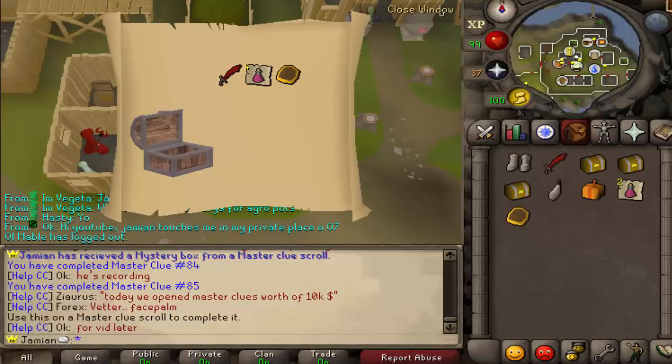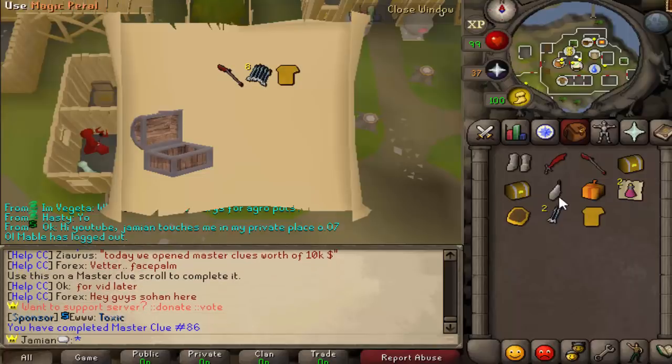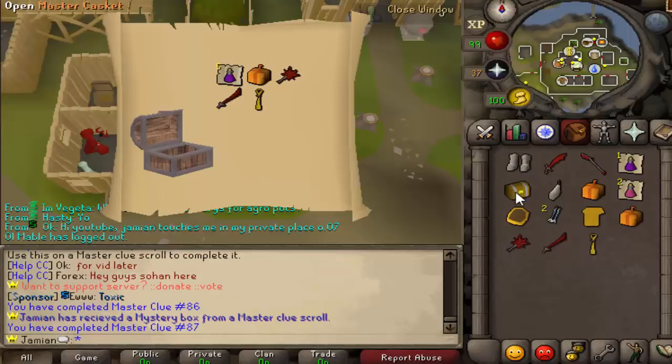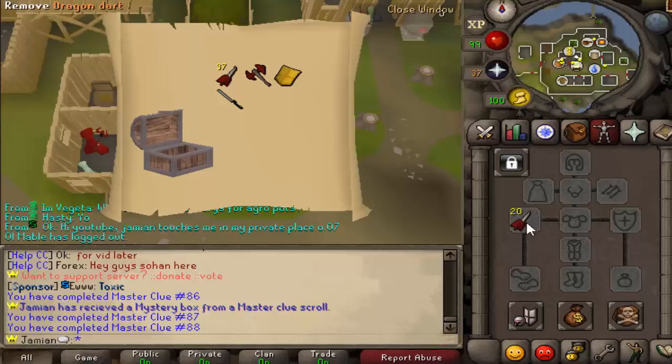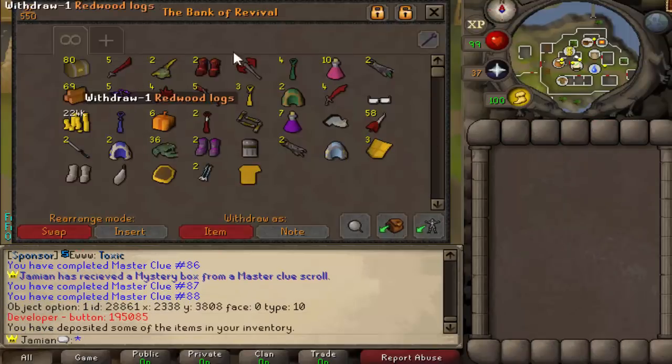Yo, this right here — if people don't know, this actually completes a master clue for you. If you use it on a master clue it'll complete it, much in the way of a magic oyster. Old chef's head — it's cool. I just equipped those. Let's do five more and then we'll open up the rest.